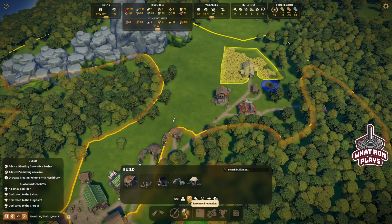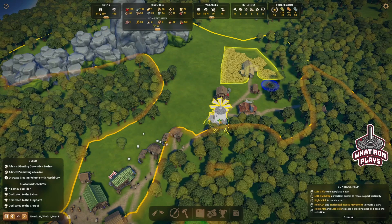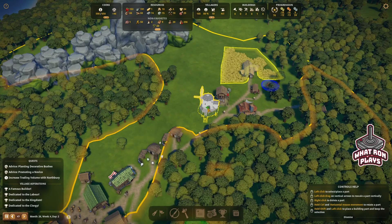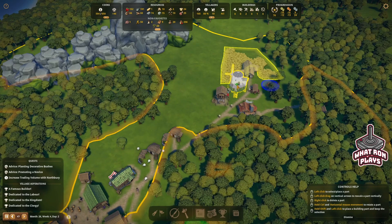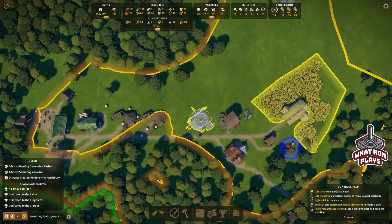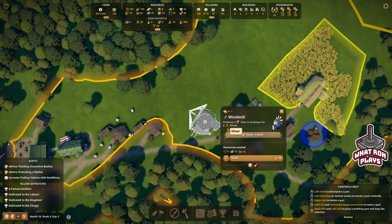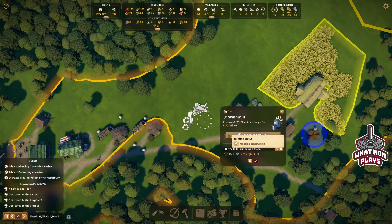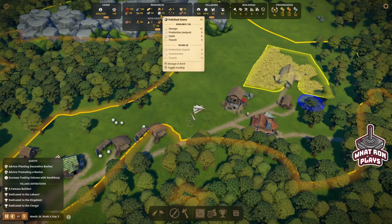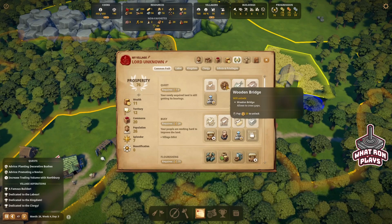Let's go with food — we can do a windmill, so may as well do a windmill. Which way does this thing face? I guess the ladder's in the front, right? I can squeeze these things in there pretty good. Oh, there's stone right there, we don't want to do that. So let's just go right there. Let's build that bad boy. It's going to take us a little extra gold because we're going to have to buy some tools — but that's okay. I wish I would have gotten that bread.